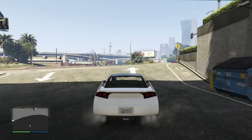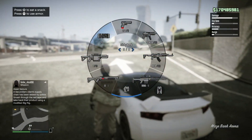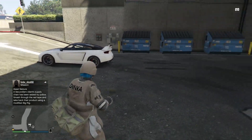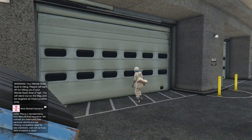Now head over to the free car you want to dupe over. Drive it outside a little bit, get out, pull out a sticky bomb, and throw it at the vehicle. Go ahead and explode the vehicle — just like you see here. Then head back into your Arena and head over to the car you want to duplicate.